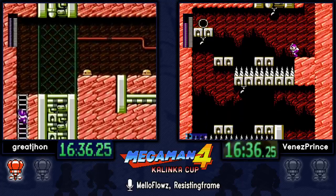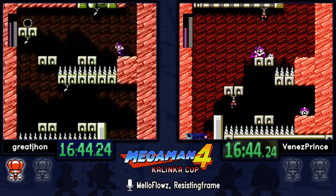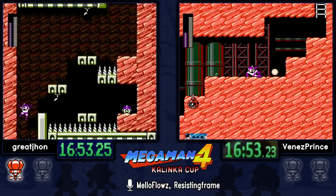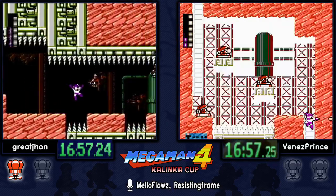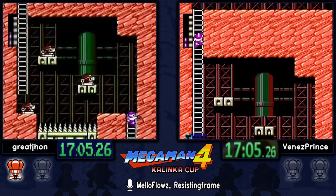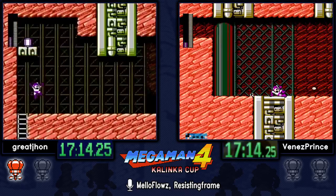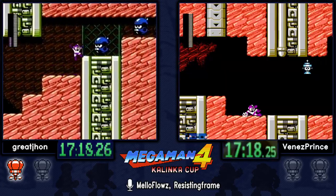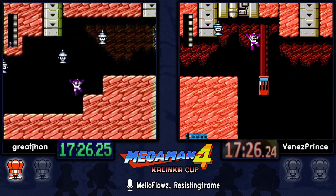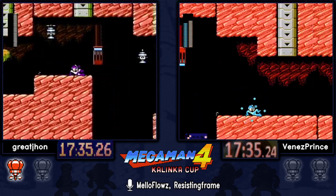Using Bright Stopper to get through Drill Man's stage without fighting too many enemies — just the ones in the way. These ladybugs have another hitbox which is their propellers on their head, and it becomes really laggy if they manage to shoot them up. Both runners weren't able to freeze the screen right when they entered, so those turrets fired their shot, making it tricky to get up to that ladder. Venez is out of Bright — but he knows the backup using Skull Barrier.